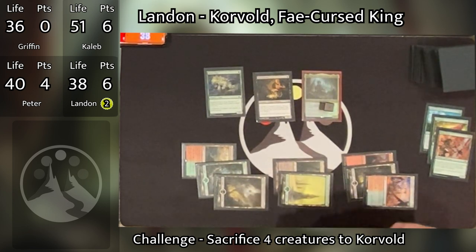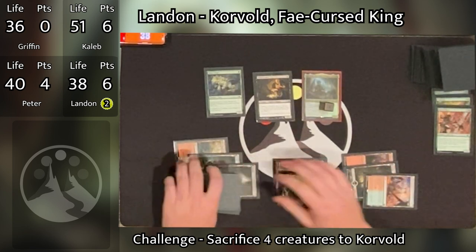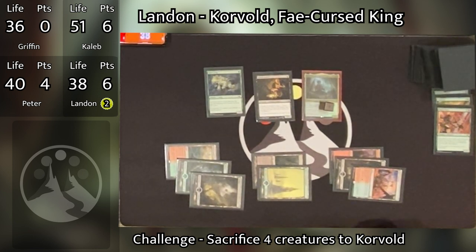Landon passes the turn. It's only the end of turn five, and everyone else is at each other's throats trying to survive, while Landon has just been over here ramping and comes out with Korvold with like nine mana already on the board.